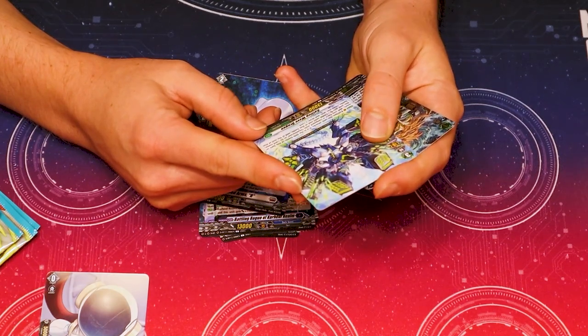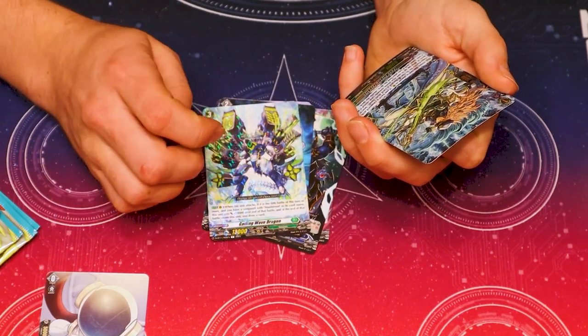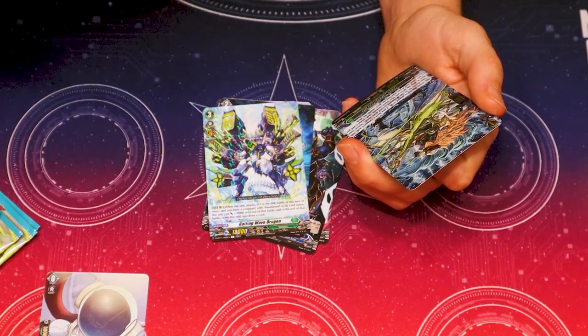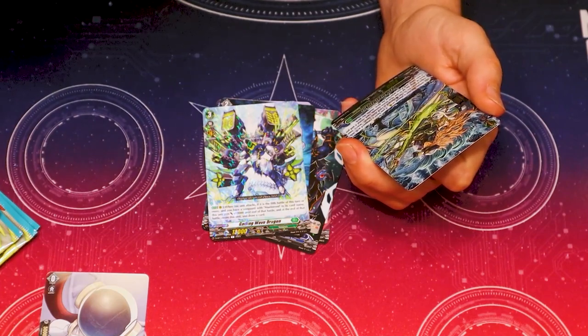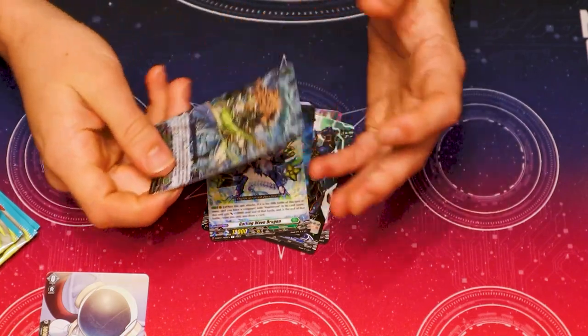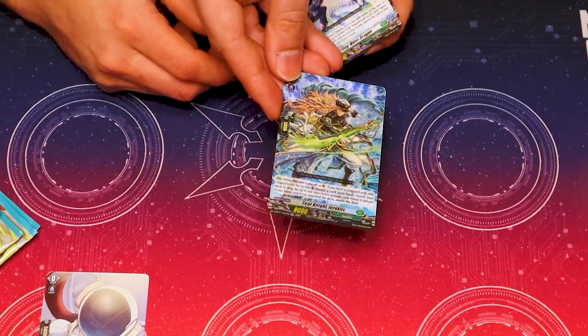When this unit attacks, it's the fifth battle of this turn or more and you have Varian Mails from its card — this unit gets 10k until the end of battle. At the end of that battle, retire this unit and draw. That's actually good. And Tier Knight — Hieridos Clytus. This unit is placed on rearguard if you have Anger with only Aquaverse for its clan. Discard a card from your hand, search your deck or drop for up to one Bluestorm Armada card, reveal it and put it in your hand — recycling the order. The art actually looks really sick.